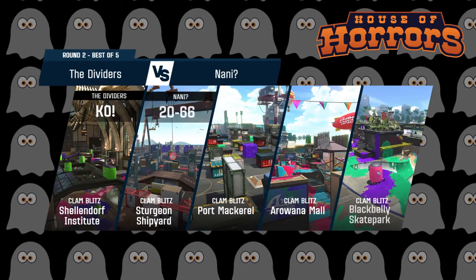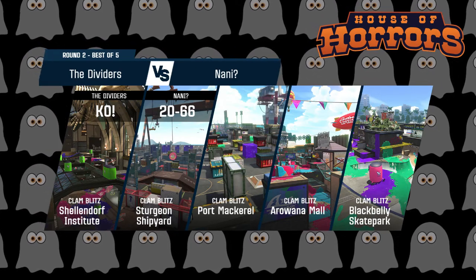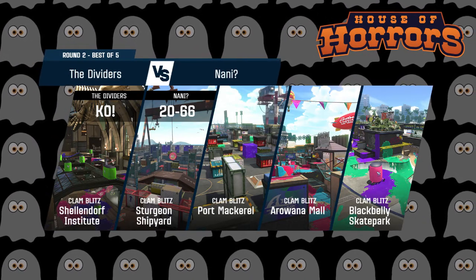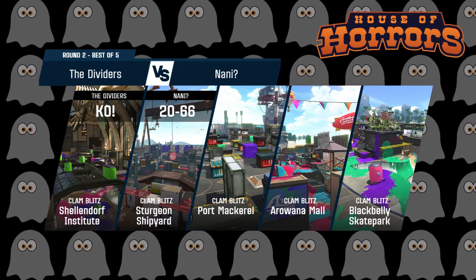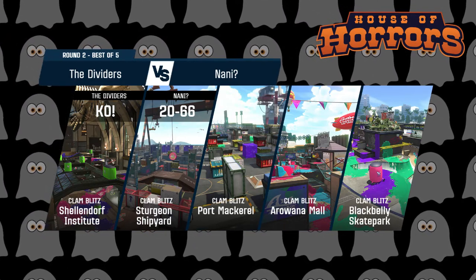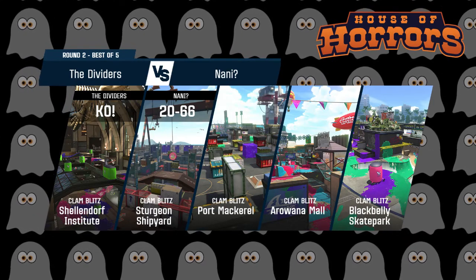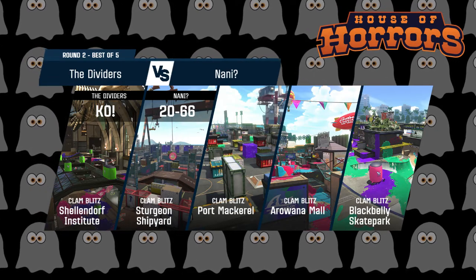I'm interested to see how this comes into play for the third map — Port Mackerel on Clam Blitz. I did joke about seeing quad Stingray, but the reality might not be too far off. It really depends on whether Nani sticks with that bubble comp that seems to be working in their favor, or whether they throw a wrench into the Dividers' plans with a Stingray or two. A Stingray paired with bubbles can actually come in super handy towards pushes.